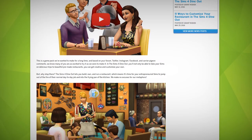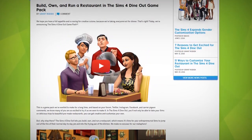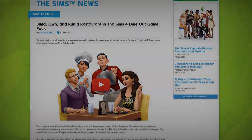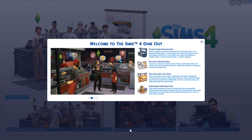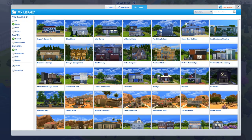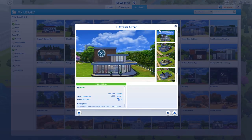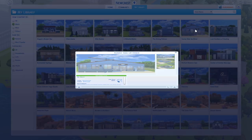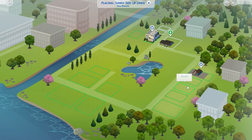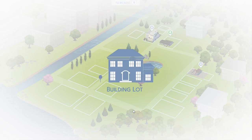As for Dine Out, it costs $20 like the previous packs, and content-wise falls somewhere in the middle of a stuff pack and a proper expansion. As the title suggests, the theme this time is dining out. You can also go all-in and purchase pre-made restaurants to run them how you see fit, or cook one up yourself from scratch. There are no new neighborhoods, though, so any restaurants you want to build or even just visit have to be plopped down into an existing lot.